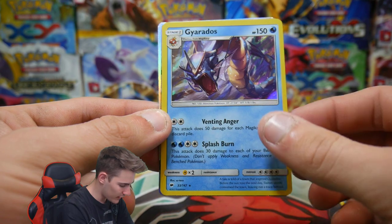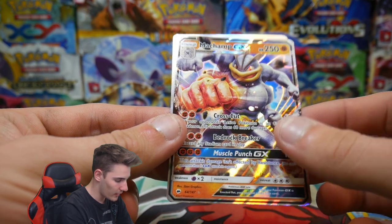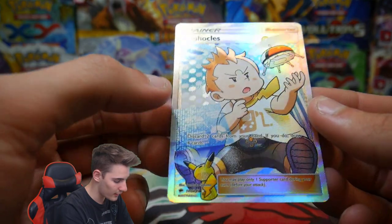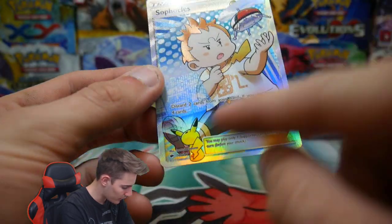We have a Gyarados. We have another Gyarados. We have a Marshadow — okay, that's awesome, I already have that one. We have a Machamp GX — I already have that one. And I thought this one was a full art, like a Hyper Rare, but that is awesome — a Spectacles full art. He's got like a Pokeball thing there and a Pikachu. That is actually really awesome.